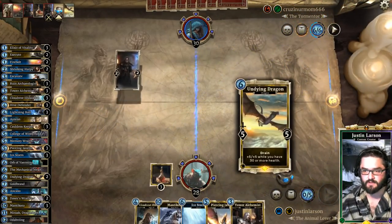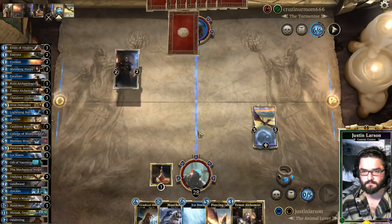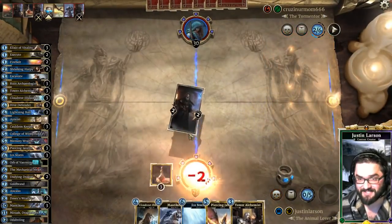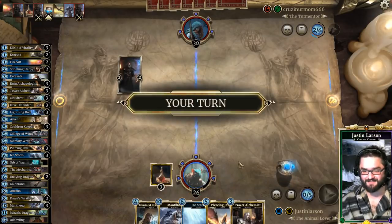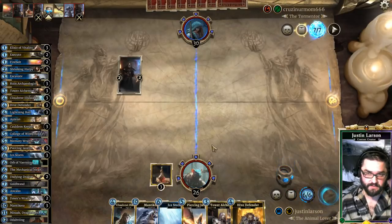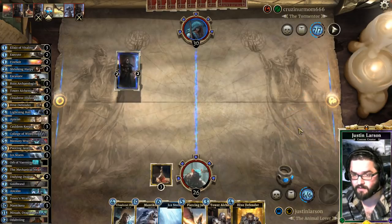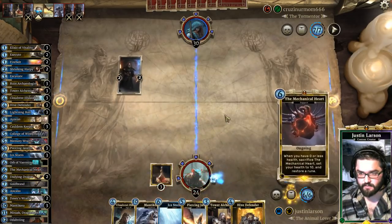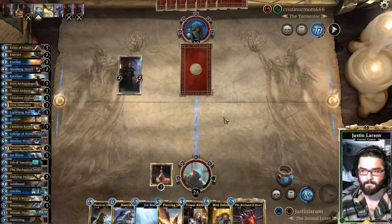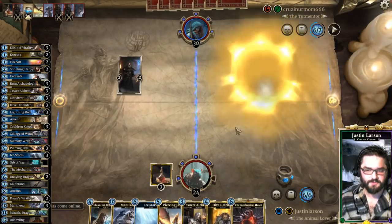Having him expend some resources to deal with our Undying Dragon seems okay. Unless he runs Fell the Mighty, in which case he just gets the one-for-one. We'll pass turn — we'd like to have more resources than our opponent. The combination of Graybeard Mentor and lack of early plays says we have a little more time. There's the Mechanical Heart. He's also running Sharpshooter Scout.